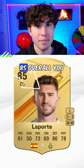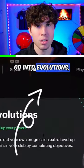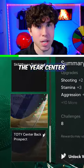Step 2: take whatever 85 overall you bought, go into evolutions, and scroll down until you see the Team of the Year center back prospect.